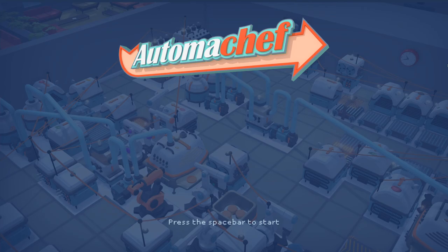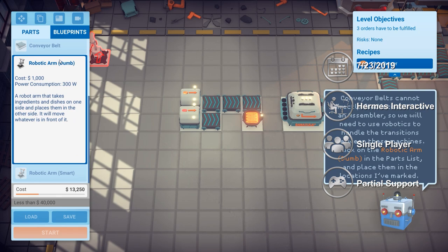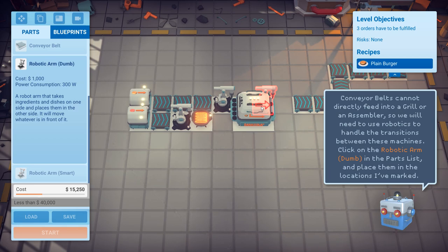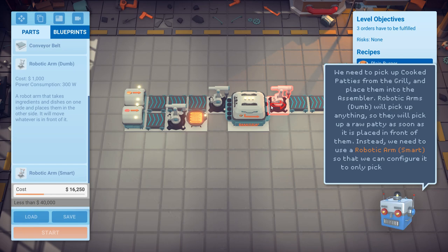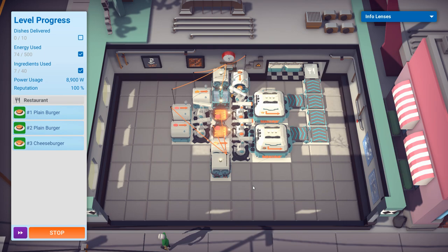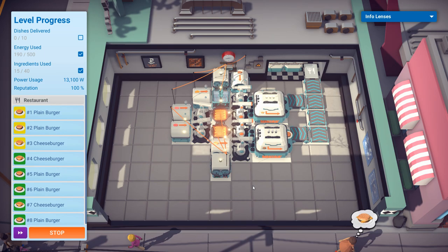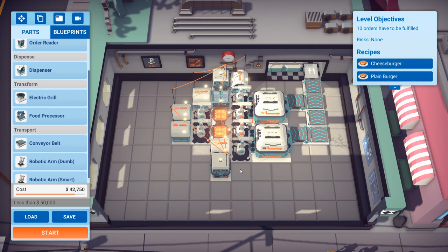A Tomashef is the answer to the question: what if you tried to solve Overcooked with a Zachtronics game? In each level you'll be given a task of automating the cooking and delivery of food orders under a certain budget, a certain number of ingredients, and a certain amount of electricity usage. Raw materials can be sent out from dispensers to be cooked on an electric grill, chopped through a food processor, or sent directly to an assembler to become part of the final meal. Robotic arms can move items from one station to another, and order monitors can manage the power state of all your devices. This game got real stressful real fast, but I can't deny I was having fun, and I had a hard time keeping myself from moving on to the next level.